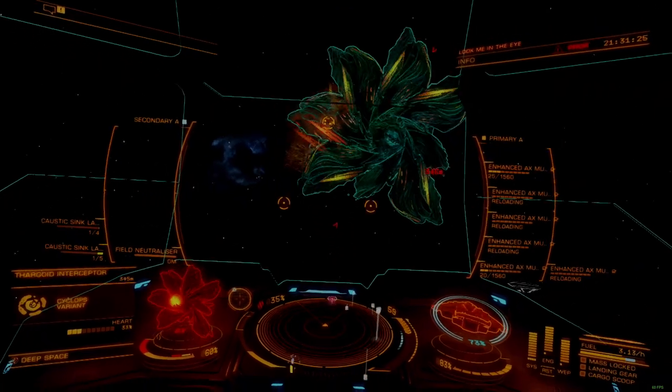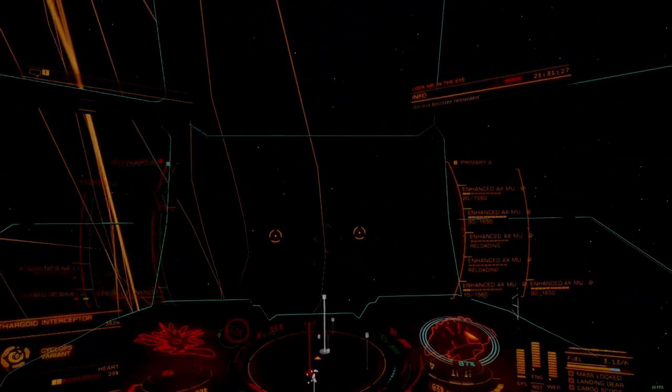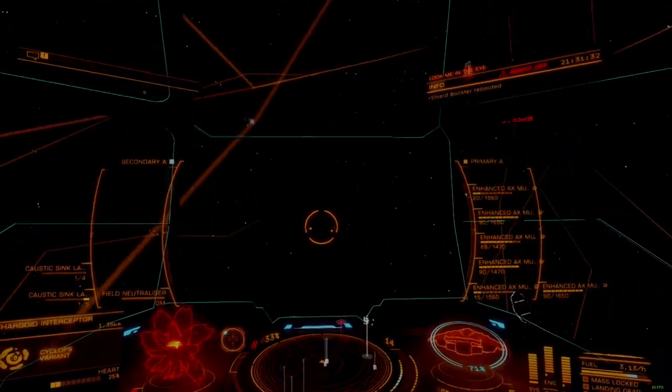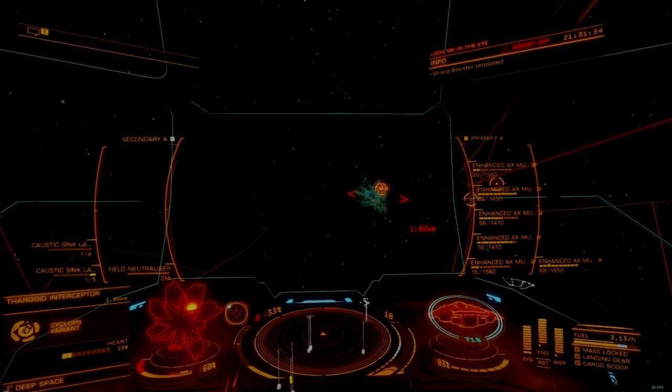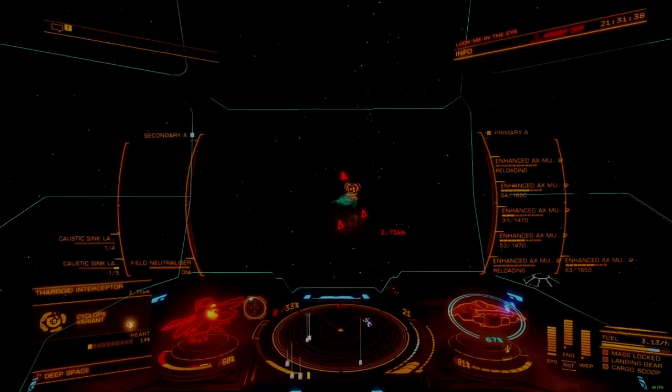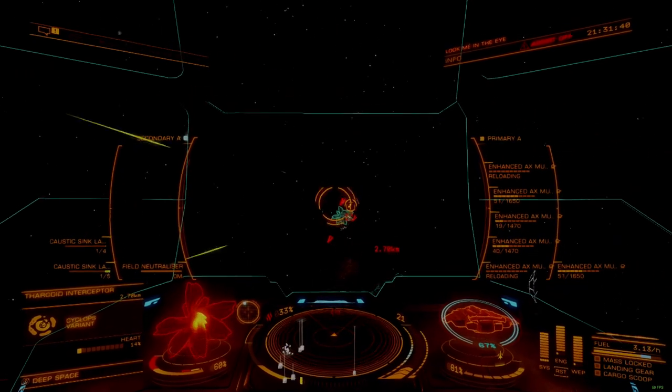Under ideal conditions, you shift power to weapons when attacking, shields when defending, and engines for quick maneuvering. However, this model isn't always as clean as it appears. For example, what happens if you're attacking one ship while its wingman is attacking you?